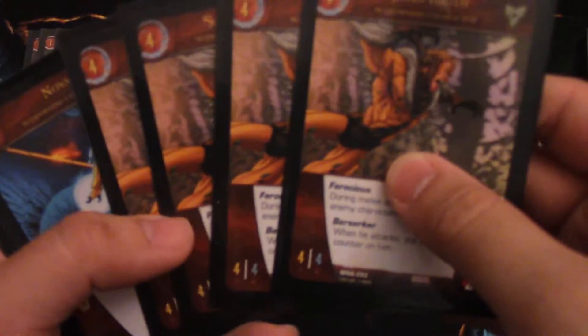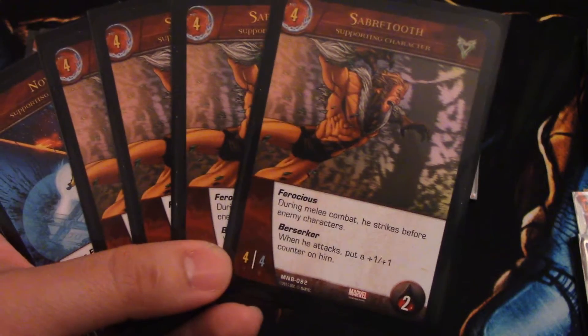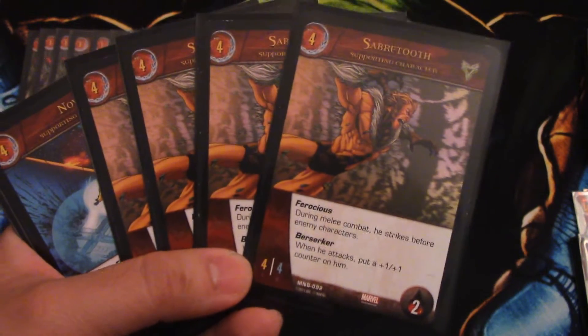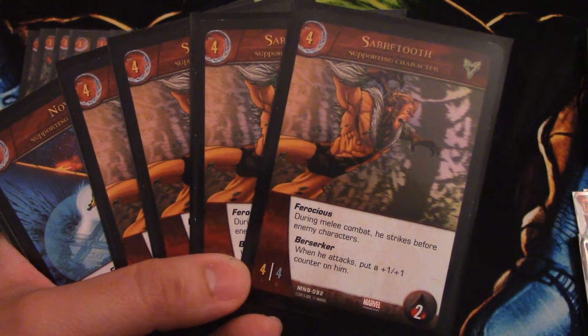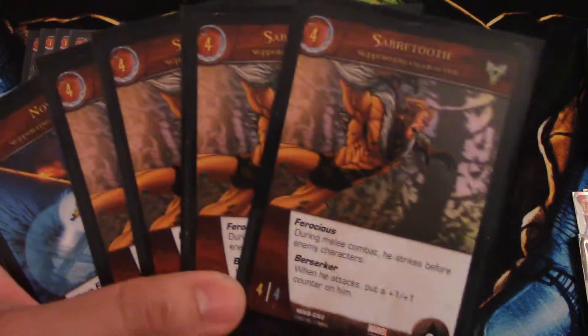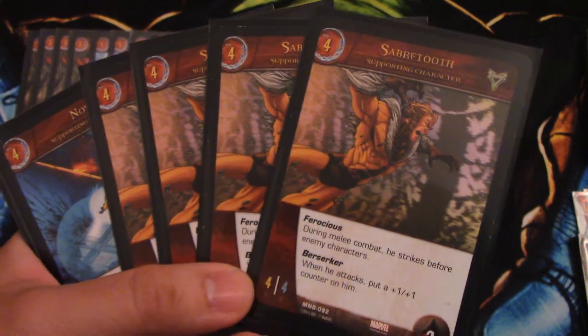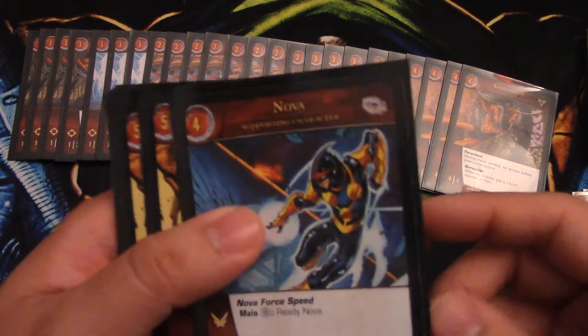For four-drops, we have five total. Four Sabretooth — he's probably the best four-drop in the game by his abilities alone. He's a 4/4 for two health. He has Ferocious: during melee combat he strikes before enemy characters. He also has Berserker: when he attacks he gets a +1/+1 counter on him, so he's a 5/5 first striker when he attacks. Even when he doesn't get attacked he still has Ferocious — he's just the best four-drop in the game right now.